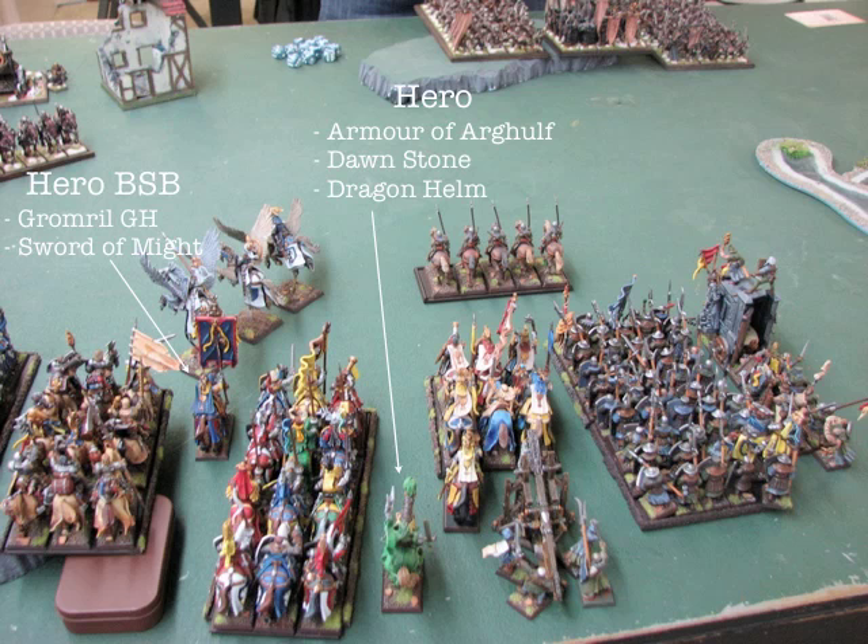I've got a unit of Errant arm, some fast cav in front, a unit of 6 Grail Knights with a character I'll talk about later, a Trebuchet, some Knights of the Realm, Peg Knights in front of them, my Battle Standard Bearer, and some Questing Knights — I'm not a big fan of them, but they're painted. I've got two hero-level characters. Ideally those two characters and the Prophetess should all be with the Knights of the Realm, but it just didn't really fit in deployment and I'm not worried about it — I'm not looking to charge turn 1 anyway.